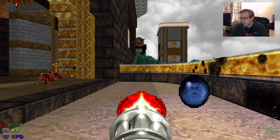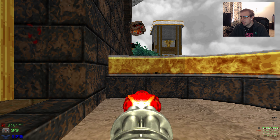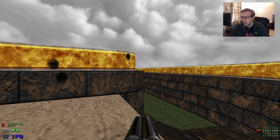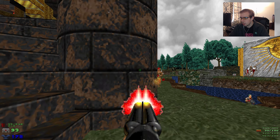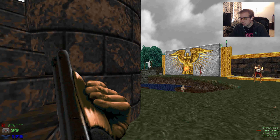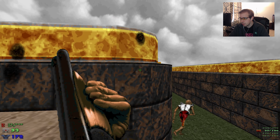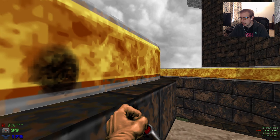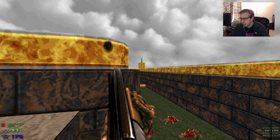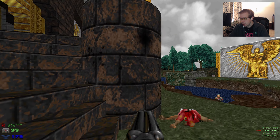The next thing we'll do is there's a Pain Elemental over there that we'll want to take out, just because Pain Elementals are a real pain in the ass in this map — it's too big of a map and the Lost Souls can just go everywhere. I'm going to try to be a little bit more patient with this level, so this might be a long video. The reason why I can be patient is there's a lot of ammo in the map, and you don't have to rely strictly on infighting.